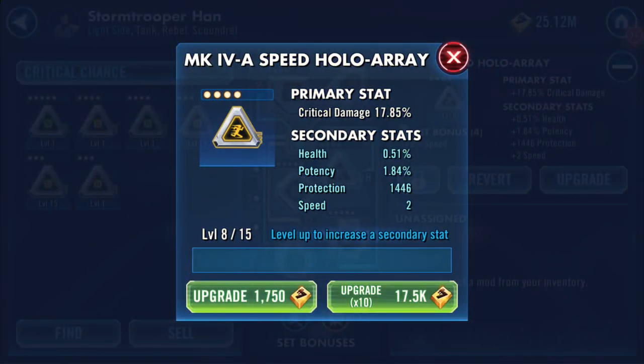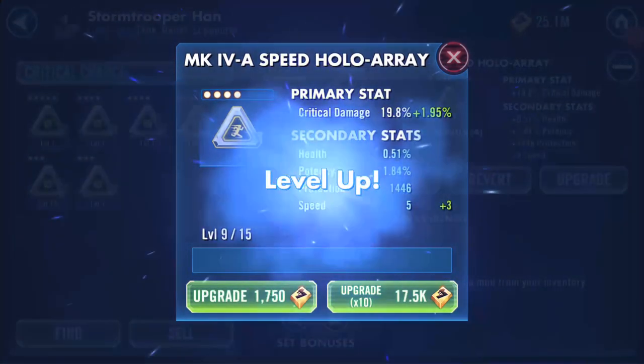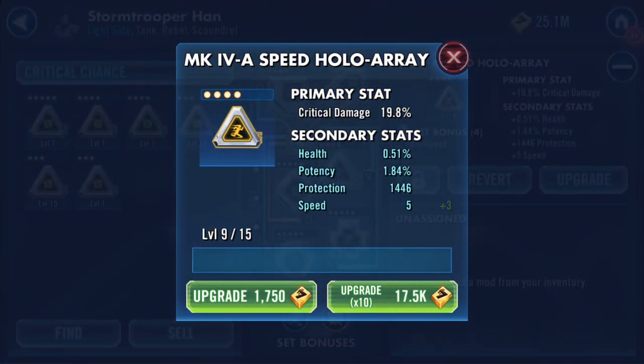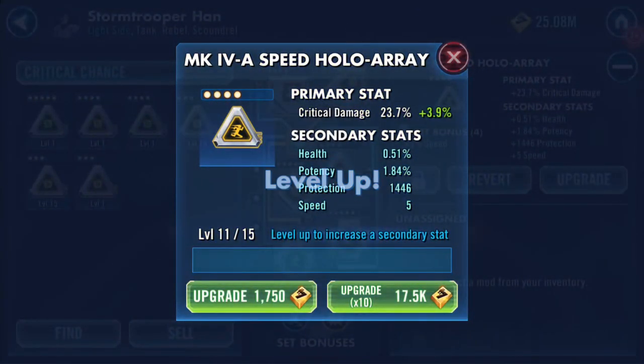Protection is the second one to increase — wow, a lot of protection here. We've got three on the speed — go on, give me another speed to get it up to level 12 to see what the final one will be.